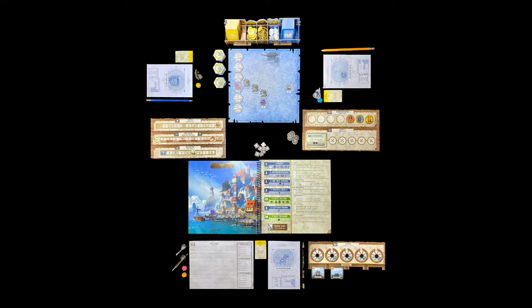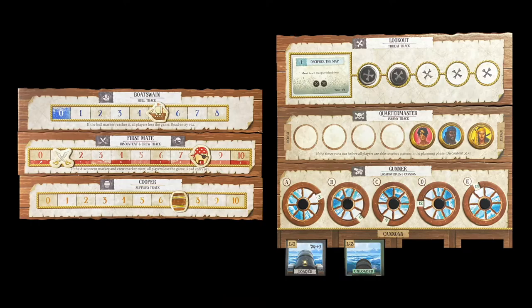You track where your group's ship sails on a seaboard with a variety of location tiles. Tiles and locations are numbered — type the number into the app. The Bosun tracks hull condition, the First Mate tracks discontent and crew numbers, the Cooper tracks supplies, the Lookout tracks the objective's threat level, the Quartermaster tracks infamy, and the Gunner handles the cannons. These are pretty straightforward, and specific information will be provided by the app.